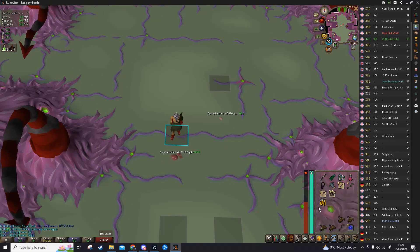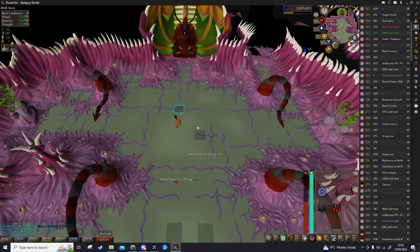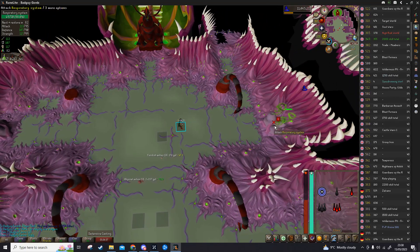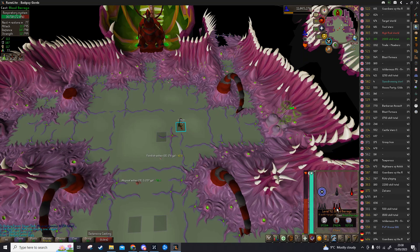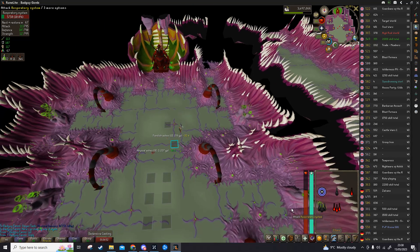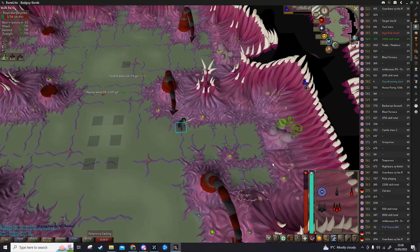Anyway, that's the Abyssal Sire. At this point, don't eat your food — that's what I was doing for the majority of my early kills. I was eating back to full, having very short trips, and I completely forgot that you can bring Blood Barrage runes to heal yourself up. I've been as low as 30 health and been able to get back to full, so you can definitely do the same. I wish you good fortune — may you get your Bludgeon or Abyssal Dagger, whatever it is you're going for. Cheers.